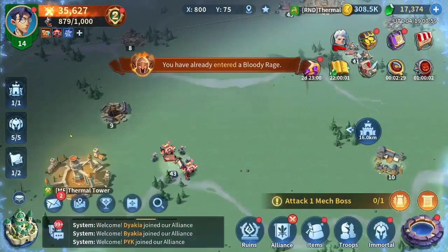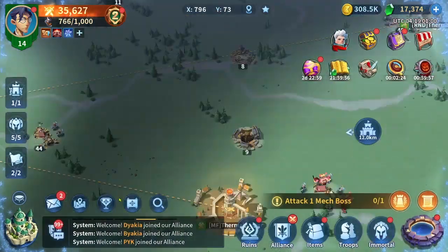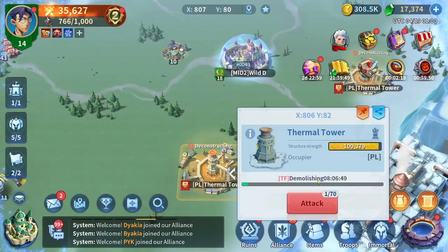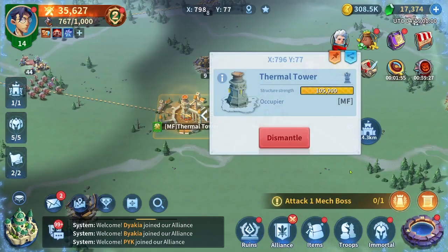We can use this march for dismantling this tower — it doesn't matter because this is an alt account. The way we are going to dismantle towers: if you are going for normal dismantling, our alliance is dismantling this tower and it will take more than nine hours for the full durability. We have demolished 5,000 points from this structure because it usually has around 105,000 points.